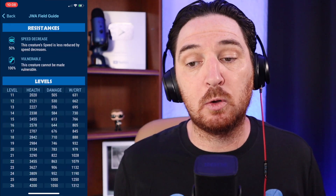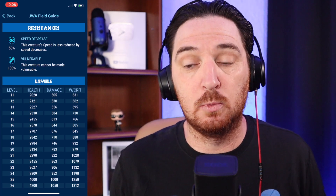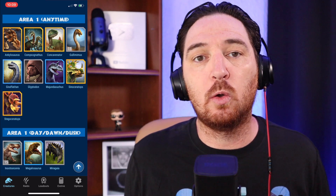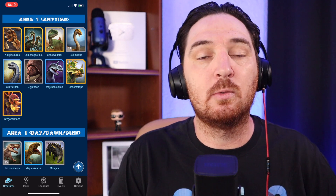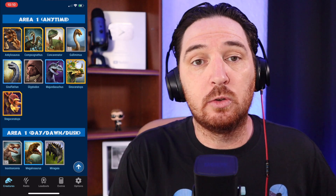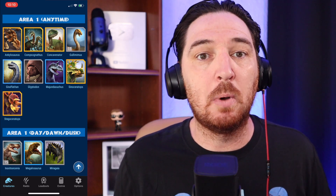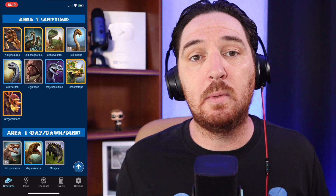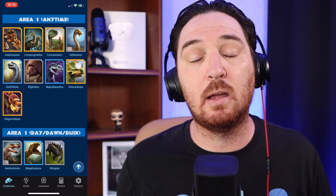Bumpy is 50% resistant to speed decreases and 100% resistant to being vulnerable. Now that Bumpy is in the game and we know it is event exclusive, the only way to find it is on Friday — there's going to be a Bumpy-themed epic strike tower where you can get guaranteed DNA as long as you take out the tower. Additionally, it looks like there's a slight chance of receiving Bumpy DNA out of any of the strike towers for the rest of this week. I wouldn't be surprised if Bumpy can also spawn off of the anniversary scent releasing later this week.